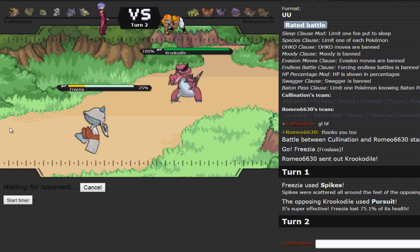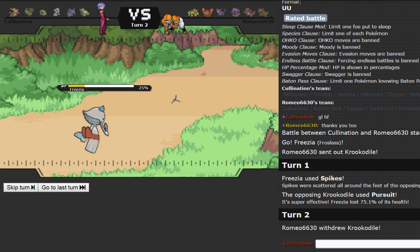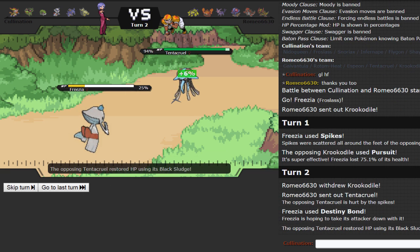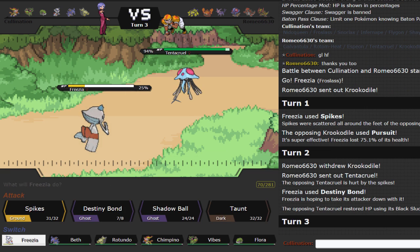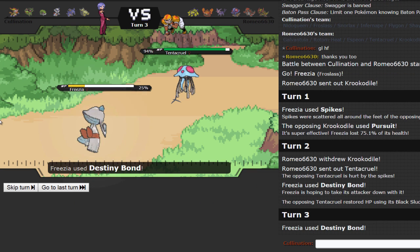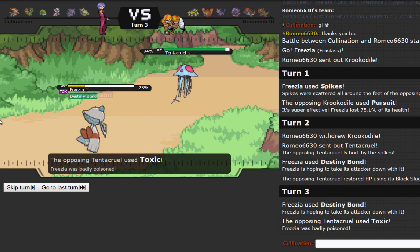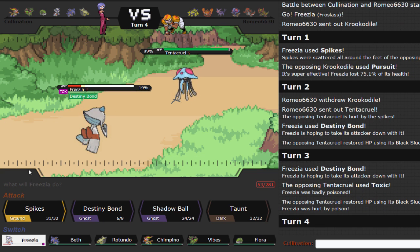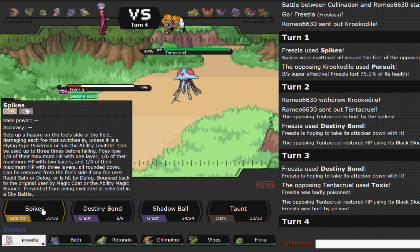I'm just going to Destiny Bond since I do outspeed — he's not Scarf. He actually switches into Tentacruel. I'm really tempted to click Destiny Bond again predicting him to want to Scald me, but I'm just going to Destiny Bond — he can't Rapid Spin. Oh, he does have Toxic. I should have Taunted. My gut was saying he has Toxic, but usually Toxic Spikes is more useful on Tentacruel than Toxic.